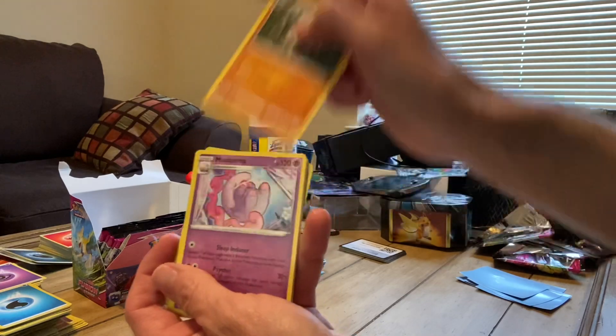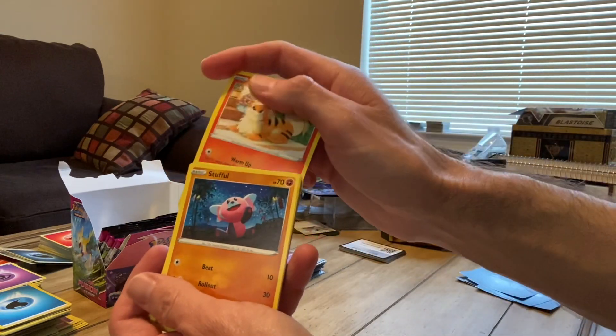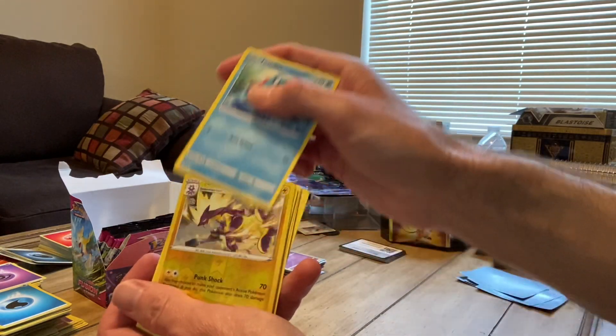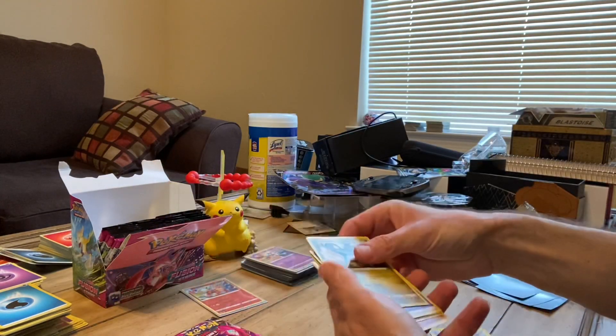Graveler, Musharna, Heatmor, Growlithe, Stufful, Sizzlipede or something like that, Toxel, Totodile, Reverse Holo Toxtricity, and for the rare — a Latios non-holo.